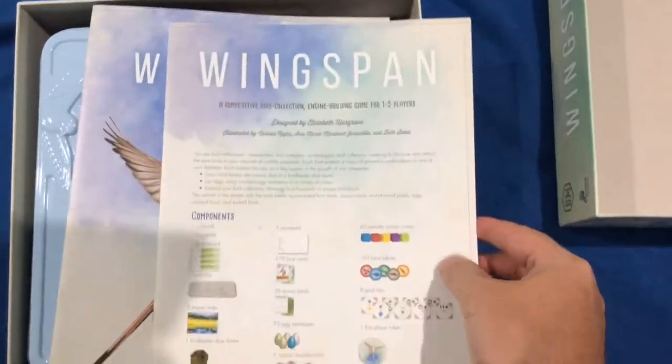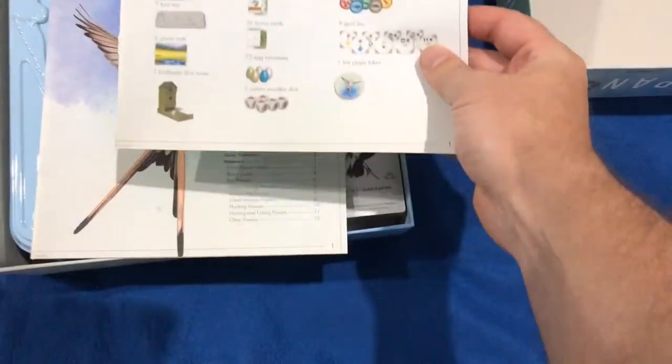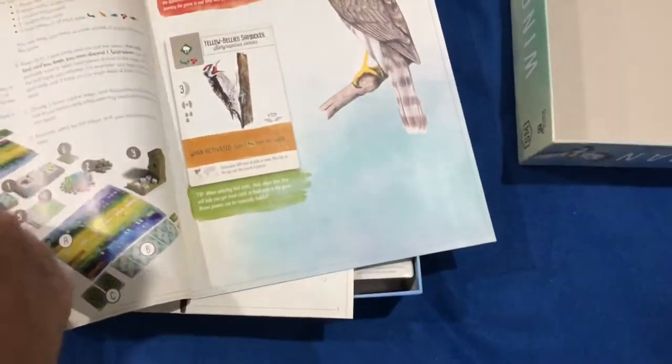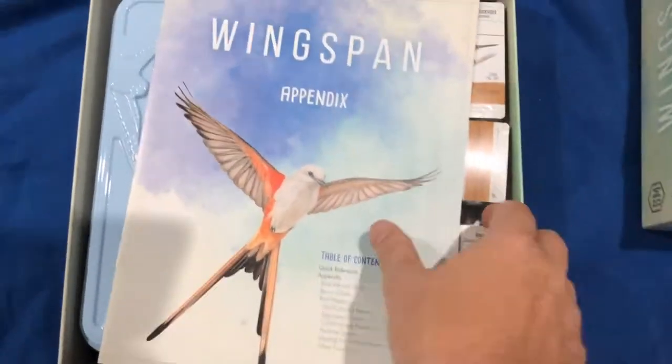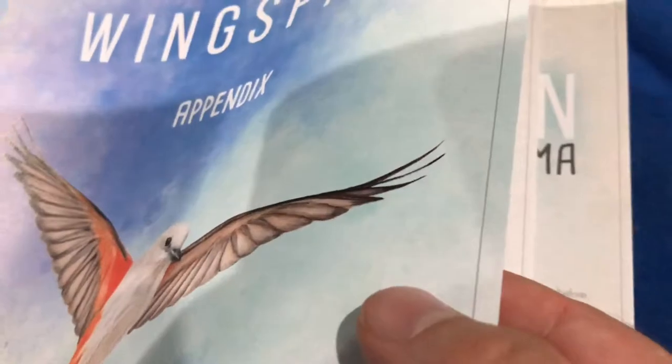On top we have a nice interesting textured cover. So what is this? This is the competitive bird collecting, engine building game for one to five players. It looks like it has the basic setup and rules, and here's a big appendix with that same really nice paper — it's hard to catch the texture in the light.